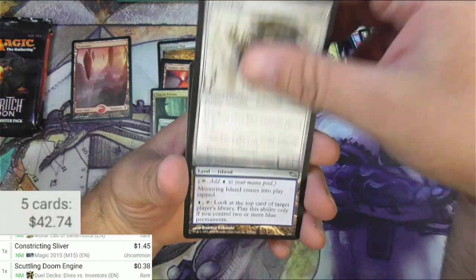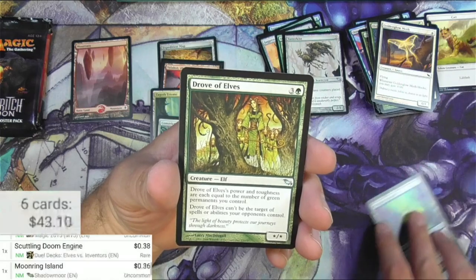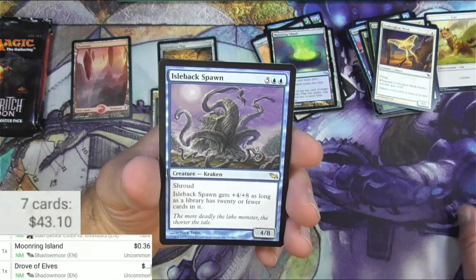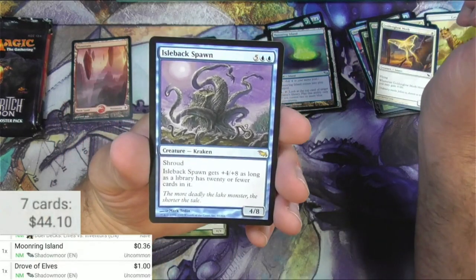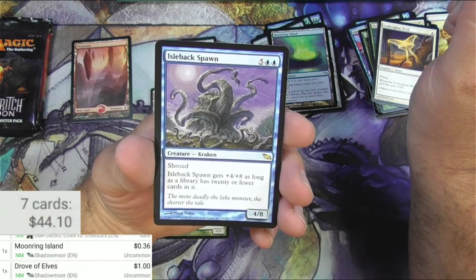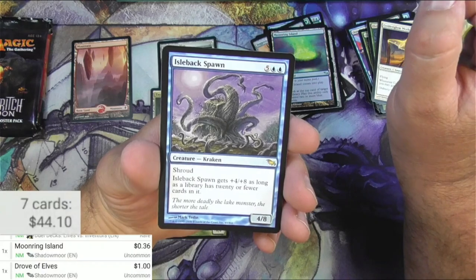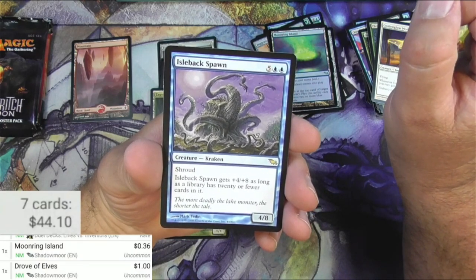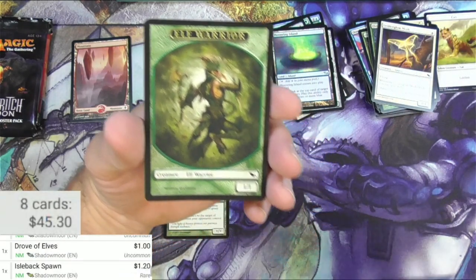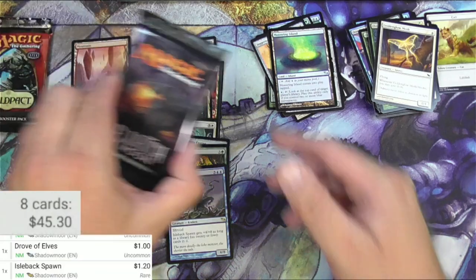Got Tatterkite, Moon Ring, Island — I'm gonna check that one. It's nothing big. But Drove of Elves is actually a pretty good uncommon. And an Isleback Spawn — it's got shroud, gets plus four plus eight as long as a library has twenty or fewer cards in it. So if you're working on milling yourself or your opponent down to twenty, you're probably not worried about getting to seven mana to play this thing. That's actually a buck — it must see a little bit of play somewhere. Got a token there.